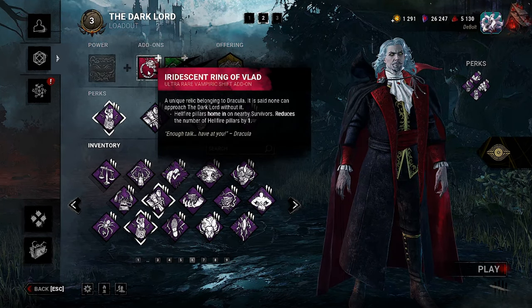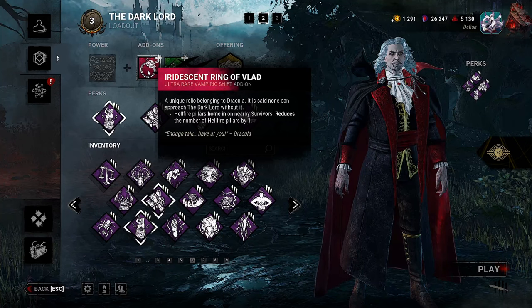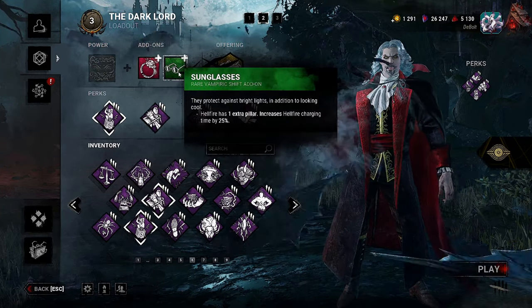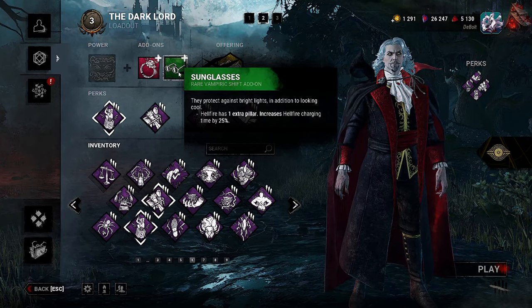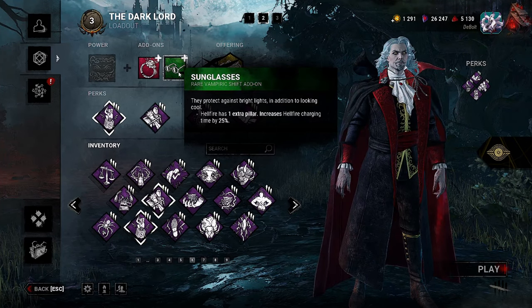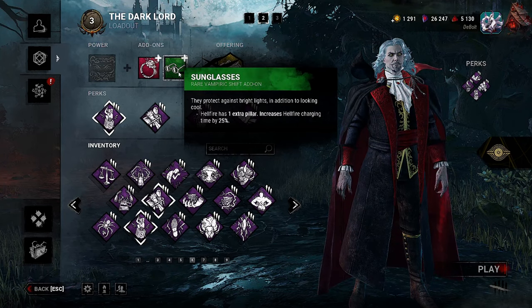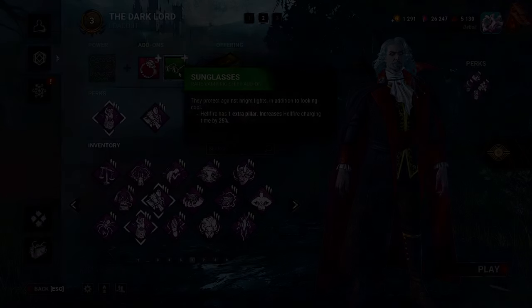Our add-ons: we're going to use the Iridescent Ring of Vlad — Hellfire Pillars home in on nearby survivors, reduces the number of Hellfire Pillars by one. And then we use the sunglasses — Hellfire has one extra pillar, increases Hellfire Charging Time by 25%. Hope you guys enjoy, and I hope you guys have been loving Dracula as much as I have. He's really awesome. I just haven't had as much time to play him recently — been playing a little bit of survivor too. I'll see you in the match.